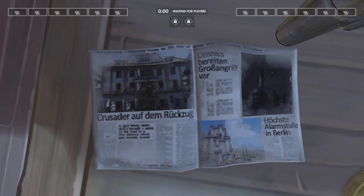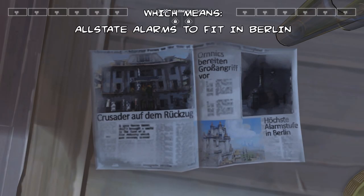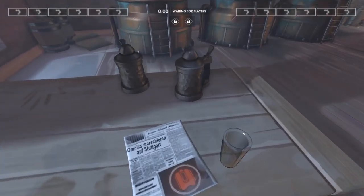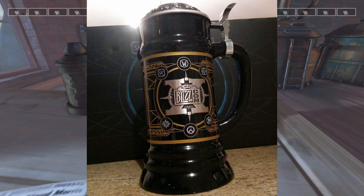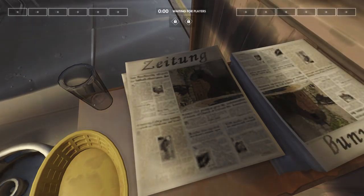'Omnics bereiten groß angriff vor' means 'Omnics are preparing a large attack.' 'Hochste Alarmstufe in Berlin' means the highest alarm level in Berlin — that's probably like DEFCON 5, the worst one. Heading over to the other table we can find another newspaper: 'Omnics March on Stuttgart.' There's one final newspaper you can find scattered throughout the town; this one just says 'Zeitung' at the top, which means newspaper.